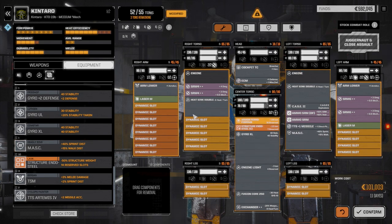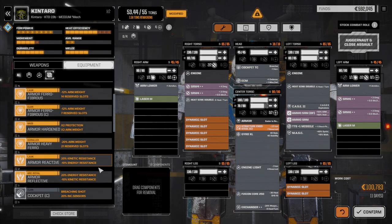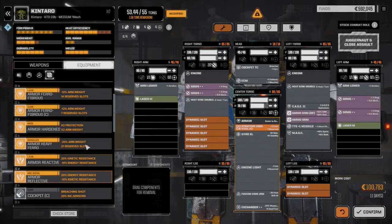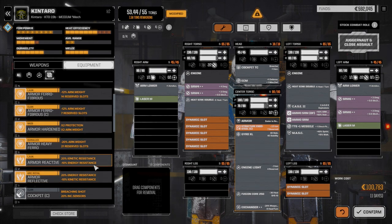Three tons left. I'm thinking maybe we just pull out the ferrofibrous. We have some armor options — reflective, kinetic energy resistance, resistance from ballistic attacks, resistance from lasers — but there are 10 dynamic slots reserved on a lot of these and hardened armor won't help either. So we've got the MASC in — now we need to balance this out a little bit.